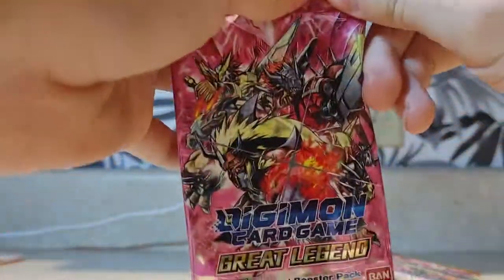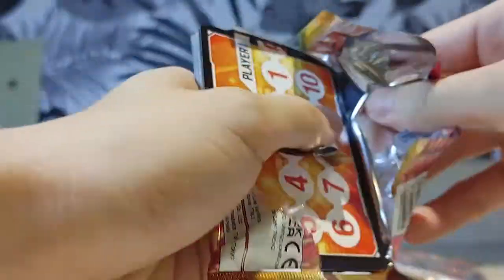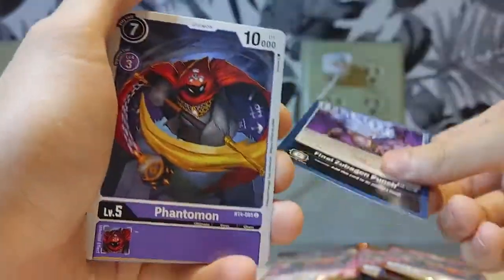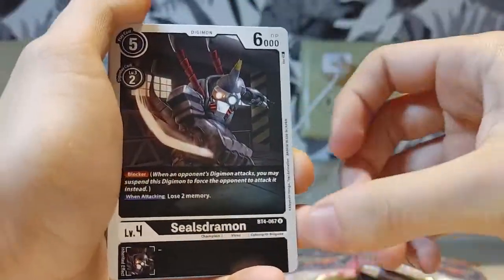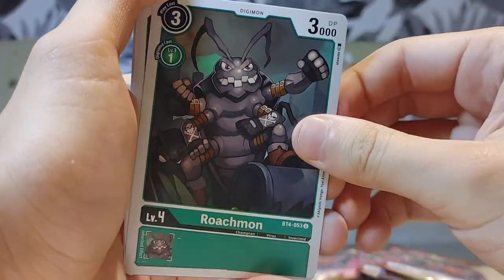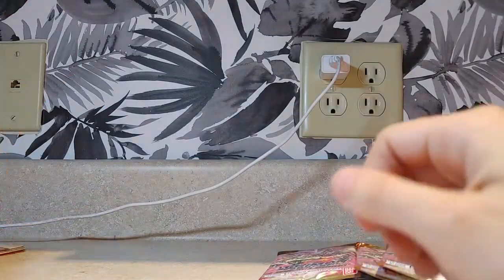So next is number twenty. We have Grappleomon, Final Zubigamon Punch, Phantomon, Mekumon, Vermilionmon, Kayogamon, Paidomon, Sealsdramon, Roachmon — I'm surprised we got that one — Budmon, Green Tameromon, Trident Revolver. And that's number twenty.